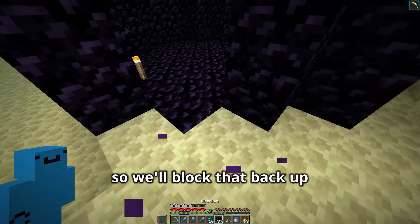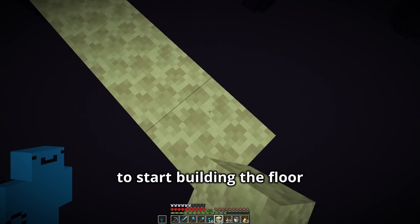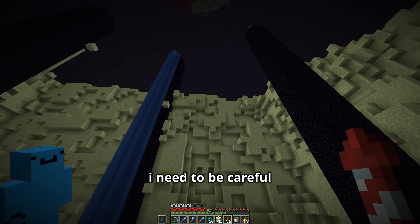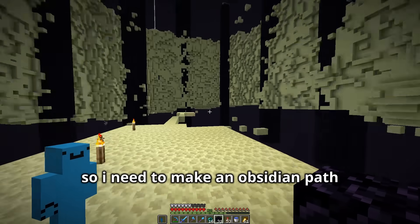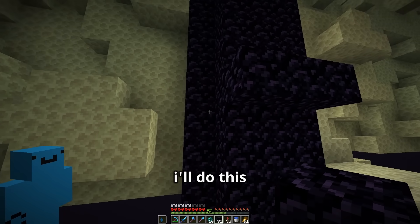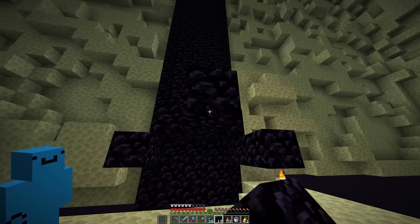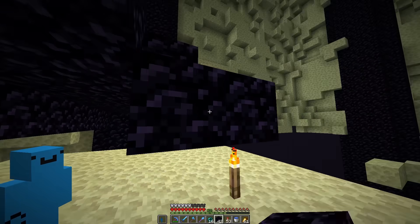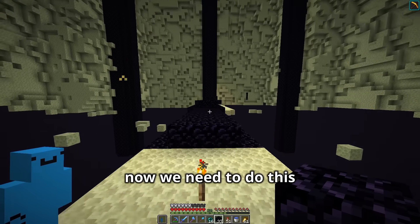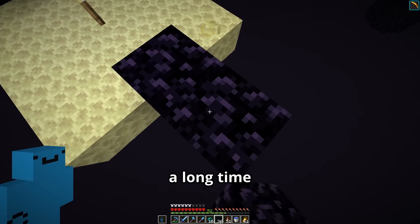There we go. We'll block that back up and pretend like it's completely filled in, and we can use this obsidian to start building the floor. I need to be careful. I need to make an obsidian path from here to the center. To follow this pillar design, the three here are one block above this. So that's this pathway finished — now we need to do this for all the other nine pillars. Again, this is going to take a long time.